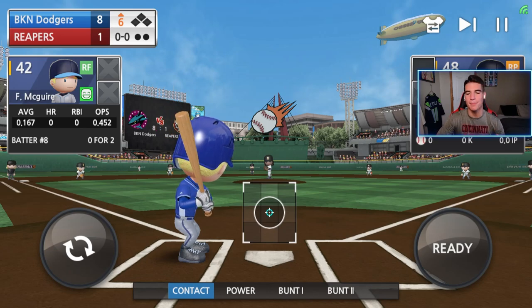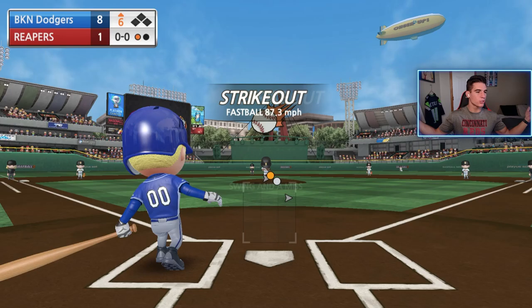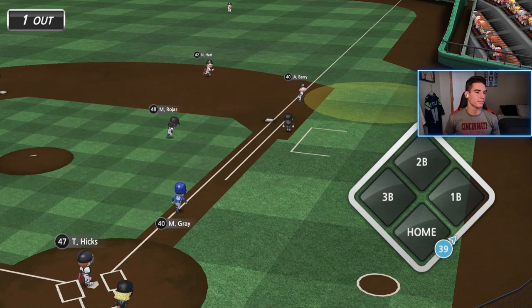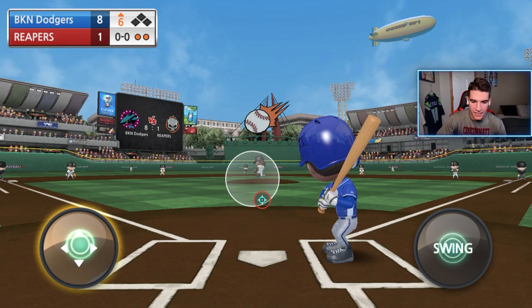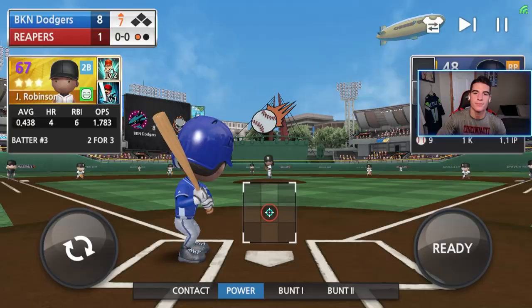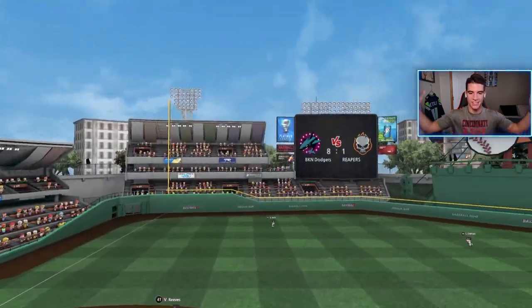This guy throws sidearm — my kryptonite. McGuire, can we please try and do something here? That pitch wasn't even near where the circle was. I seriously cannot hit a sidearm or submarine guy in this game — it's impossible. Ken, can you be our savior against this guy? This guy is so annoying. And no, we pop up again. Maybe Jackie Robinson can save us — this guy throws sidearm and I cannot hit him to save my life. And he does it — Jackie Robinson hits a home run!